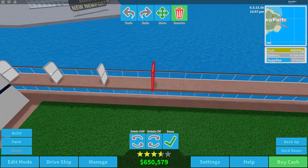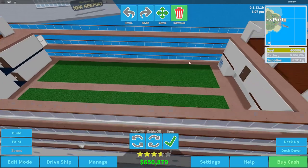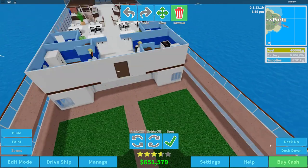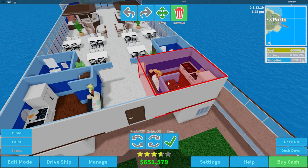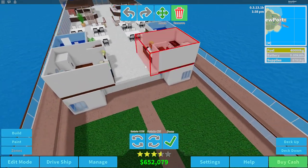Let's continue destroying these dividers — I wish I could just multi-select them like other items. Let's go up one more deck. We don't really need to do anything here. I'll go ahead and destroy this, and remove these two taco places — well, that one for certain, and that one too.